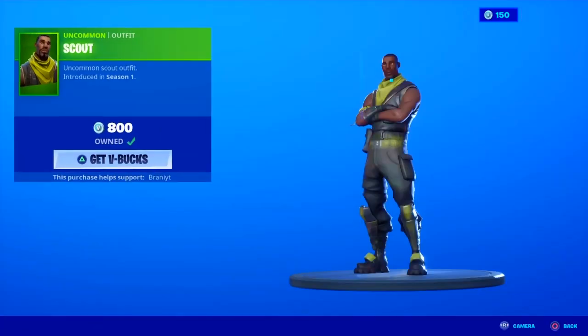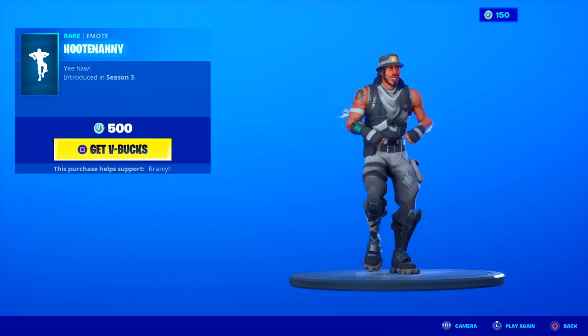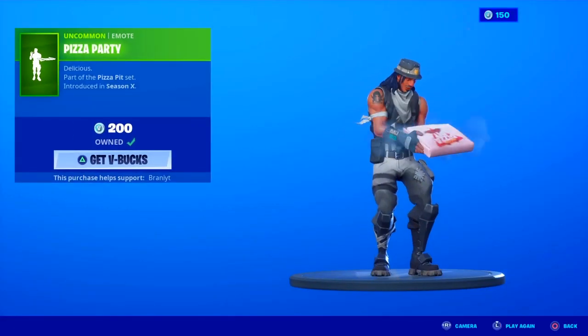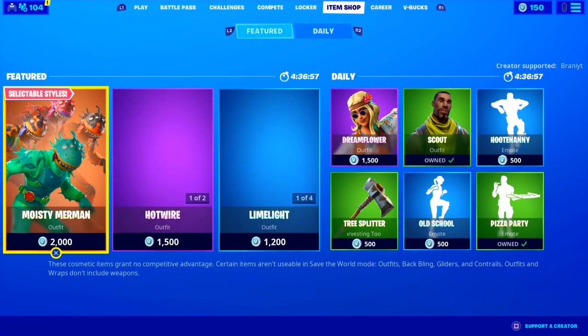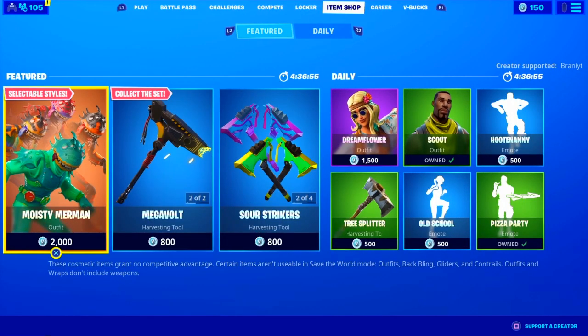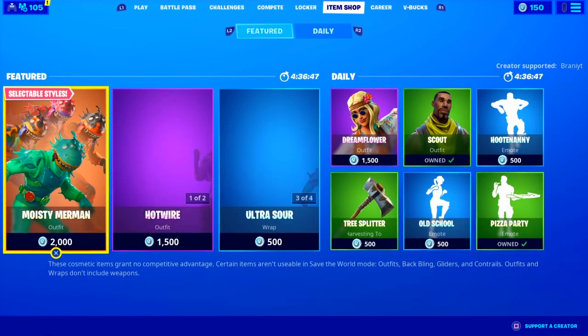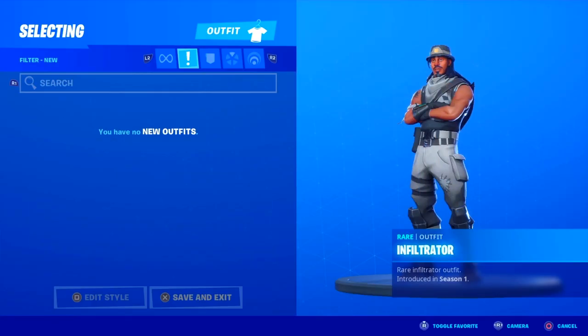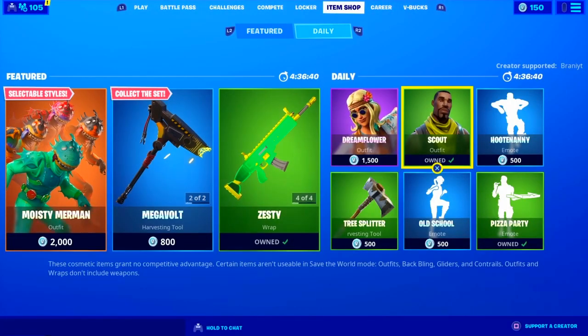Dreamflower is back. We got the Scout skin in return — a Season 1 skin. We also got an emote back, Pizza Party, Old School, and the Tree Splitter pickaxe. That's pretty much all. On the left there are no more packs available right now — they did remove the Frozen Legends pack as Valentine's Day is coming up. The Fallen Love Ranger skin, this pack might be returning very soon since they did remove it.